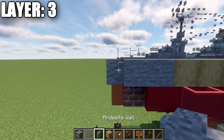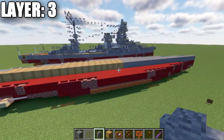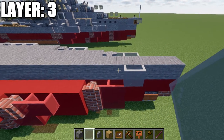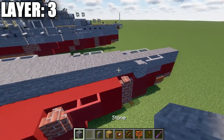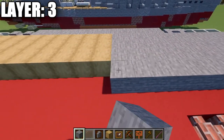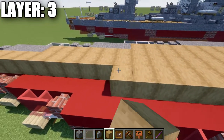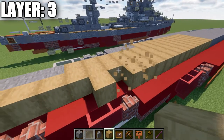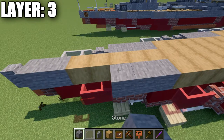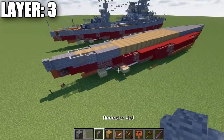Place down two stone blocks and then an andesite wall, which should end on top of this red stained glass pane. Going back up to the front, place a gray stained glass pane off the side at the third block, followed by a second glass pane back, an andesite wall, then 15 stone blocks back, then 16 stripped oak wood planks back, then 3 stone blocks, andesite wall, and two light gray stained glass panes back. Going off the second stone block, place a gray stained glass pane, one more back, andesite wall, then 11 stone blocks back, 10 stripped oak wood blocks back, 3 stone blocks, two andesite walls, and two light gray stained glass panes.